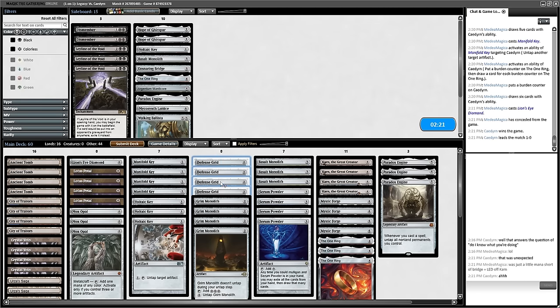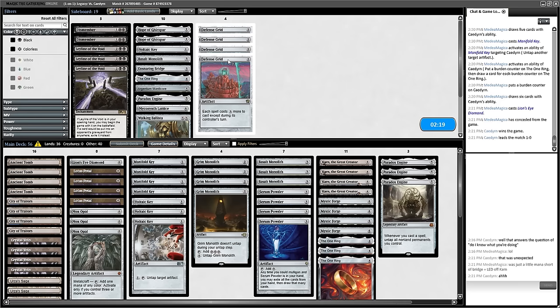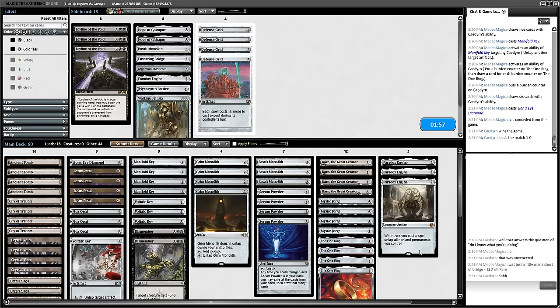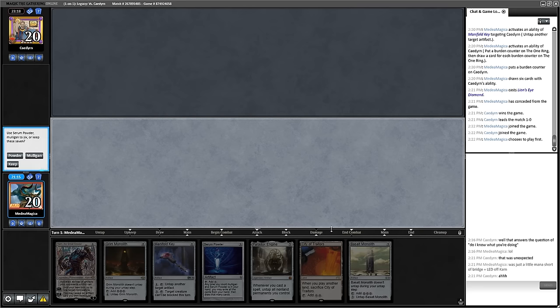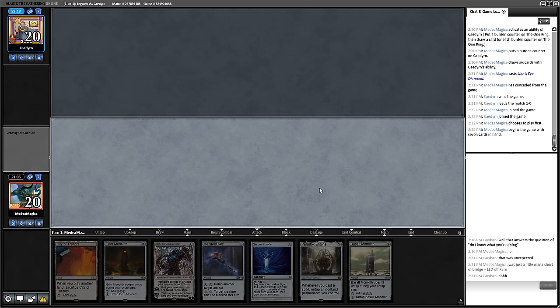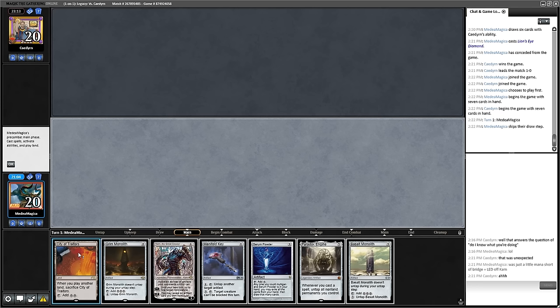Eli says that was unexpected — we could not quite get to the mana we needed. Defense Grid isn't the biggest deal here. We can get a couple of Dismembers to help with Sticker Goblins. I think I'll board in another One Ring and another Key. What am I looking at here? Two mana, three mana, Manifold Key, up to four mana — just immediately Karn. Yeah, we can keep this.